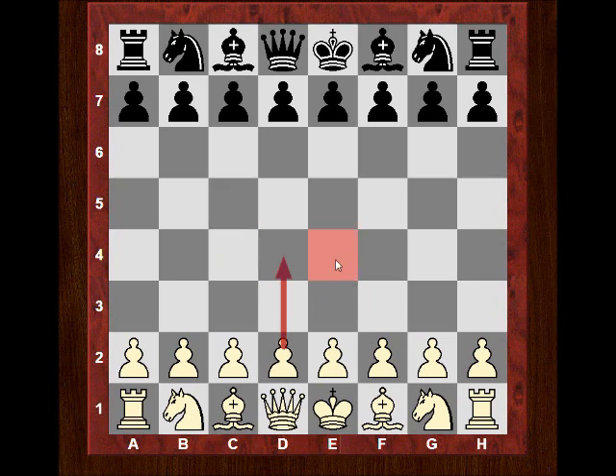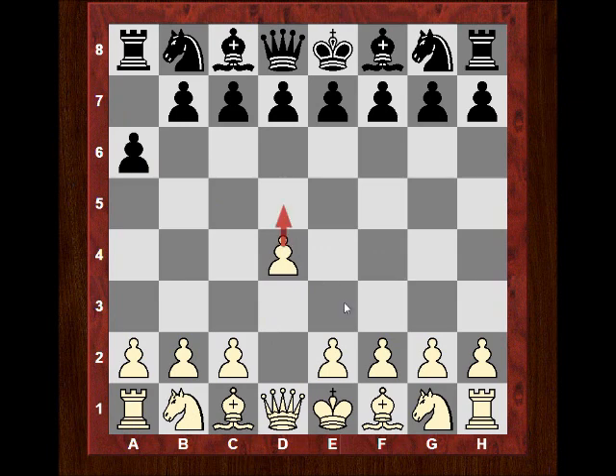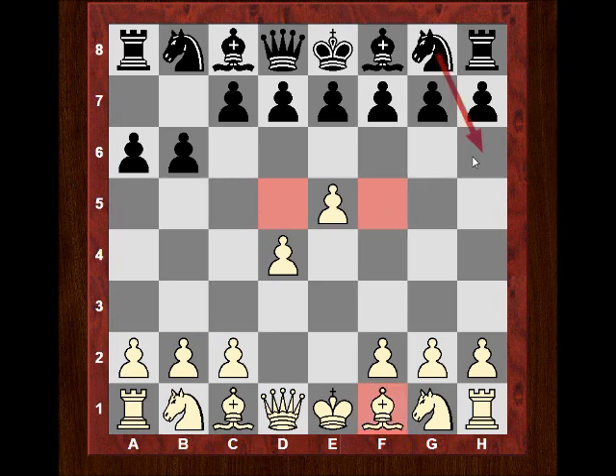If we played d5, we're weakening c5 and e5 for a knight potentially coming in. If we played e5, we're weakening d5 and f5 — and we see that in the French defense. Often f5 is important, the light squares are important. Exchanging off the light-squared bishop to emphasize f5, maybe maneuvering a knight to f5 at some point — we see that in the French defense.